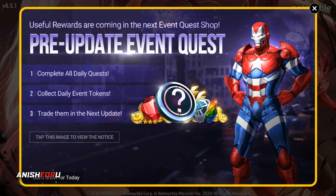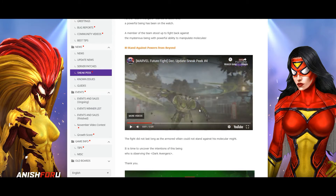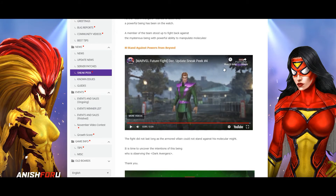Welcome to Anish For You, watching Marvel Future Fight. Today we are going to talk about sneak peek number four. It is a very interesting sneak peek. First, Scorpio has been introduced. Then an armored villain disintegrates and a person appears — that is Molecule Man. This is a very significant sneak peek because not one but two characters have been introduced, and both of them are not currently in the game.